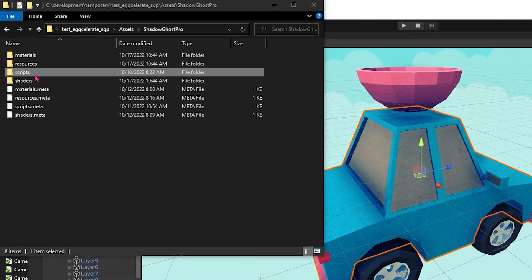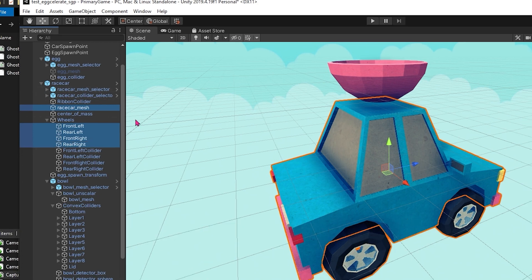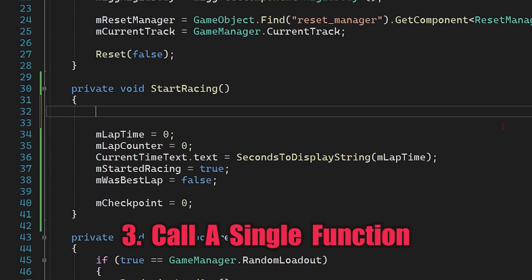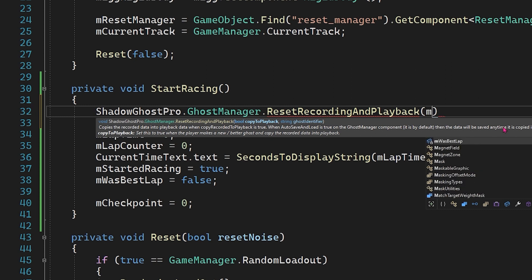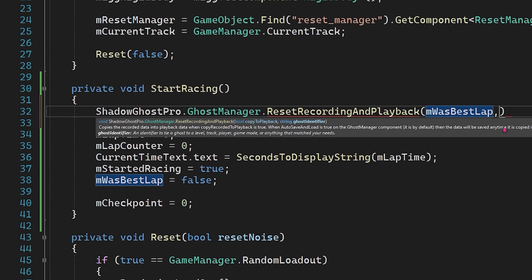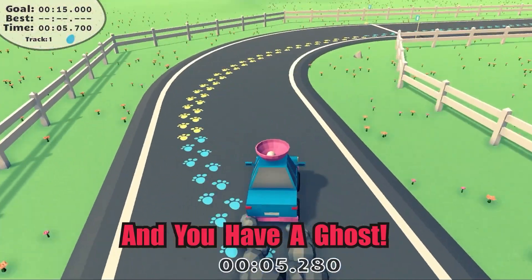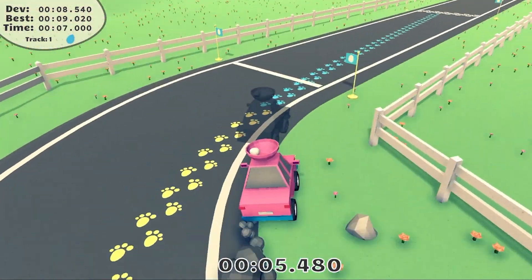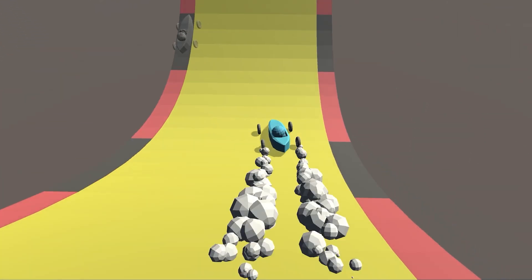Shadow Ghost Pro comes with a couple of scripts and simple visuals to add a ghost to your game. Simply add the included Ghost Recorder component to the game objects you wish to record — this will automatically create the Ghost Manager and visuals. Then in your scripts, call Reset Recording and Playback from the Ghost Manager. The first parameter will copy the current ghost recording to playback when true, like the player completing a better lap or score. The second parameter is a unique name for saving and loading ghost runs to file. Supply custom ghost objects to override defaults to match your vision, and more options are available. Support speedrunners, show best runs, and do it all quickly without any effort using Shadow Ghost Pro.